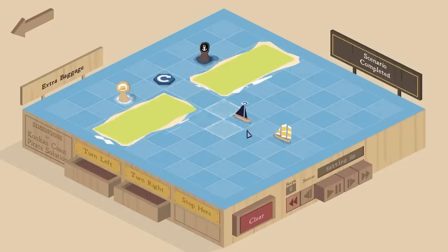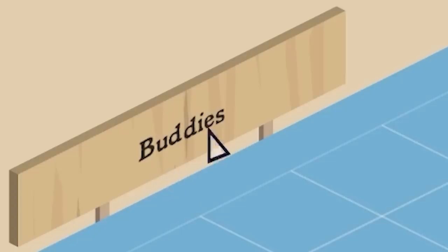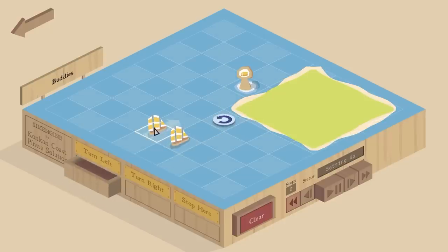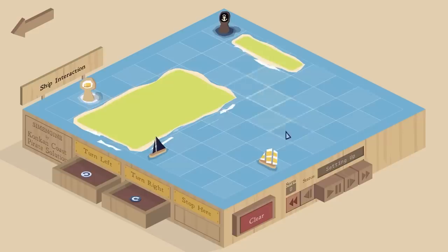Each time a level adds a new mechanic you won't actually be told how it works - you've got to try and figure it out. The mechanic we're adding this time is on the level Buddies. Basically it just means if a ship sees another ship it will follow it. As you watch, it comes down, sees that boat, and just follows it exactly where it's going. And it also teaches you that they don't just have to be the same coloured boats - any coloured boats can follow any other colours.